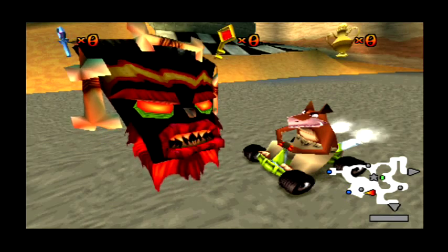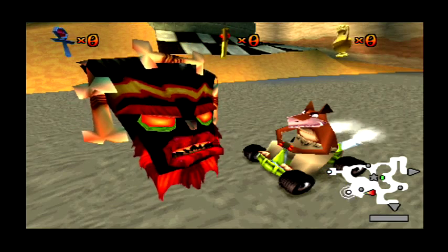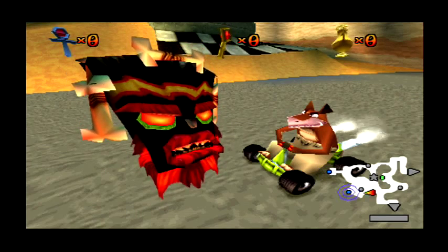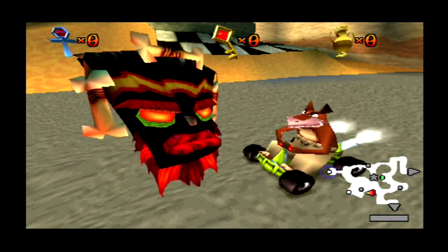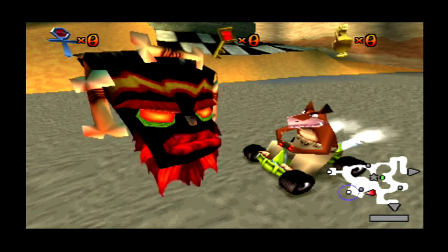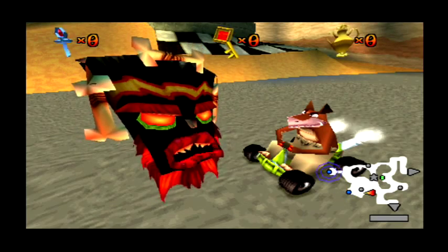Welkom in de avontuurarena. Je kunt hier rondrijden en je rijvaardigheid verbeteren. De stippen en sterren op de kaart zijn warpplaatsen die naar racers leiden. Als ze knipperen betekent dat dat je ze kunt gebruiken. Om bij een racebaan te komen moet je op een warpplaats rijden met een actieve warpwervel. Je komt dan terecht bij de startlijn van de baan. Wanneer je als eerste eindigt win je een trofee. Hoe meer trofeeën je verzamelt des te meer banen voor je opengaan.